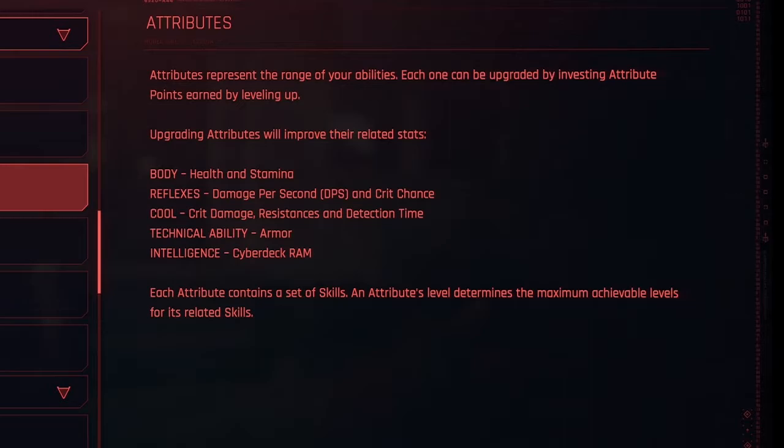For cool, the related stats are crit damage, resistances, and detection time. For technical ability, the related stat is armor. And for intelligence, the stat is cyberdeck RAM.